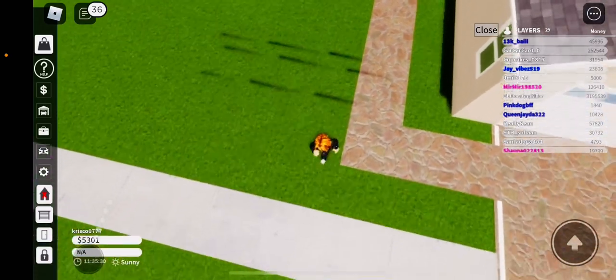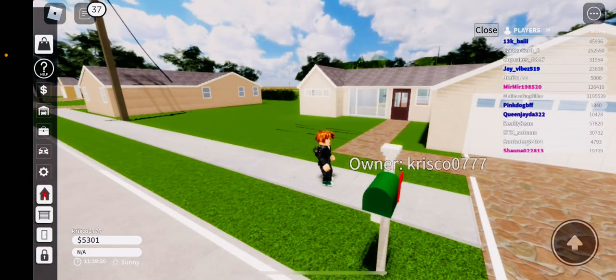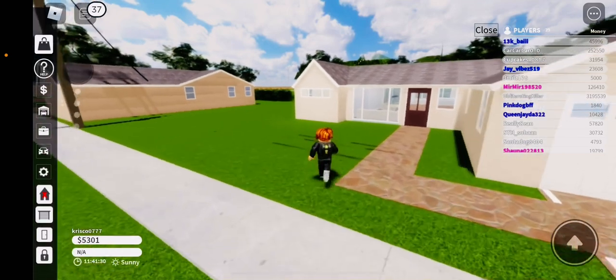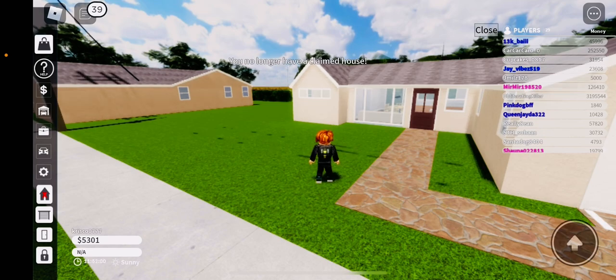And if you want to sell it — it says your name on top of here: Owner Trisco 0777. If you want to sell the house, you look on the side of your screen. There's a house with a red X. Click it and it says you no longer have claimed a house.